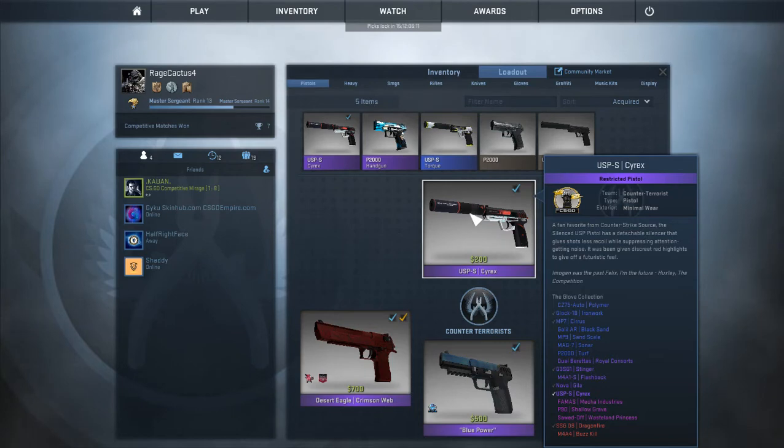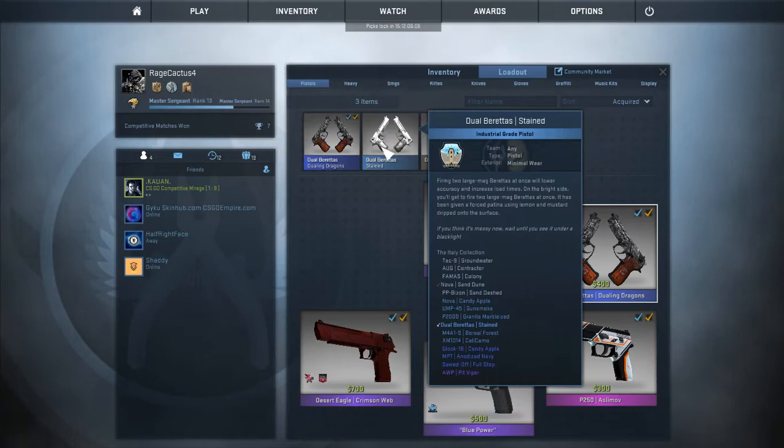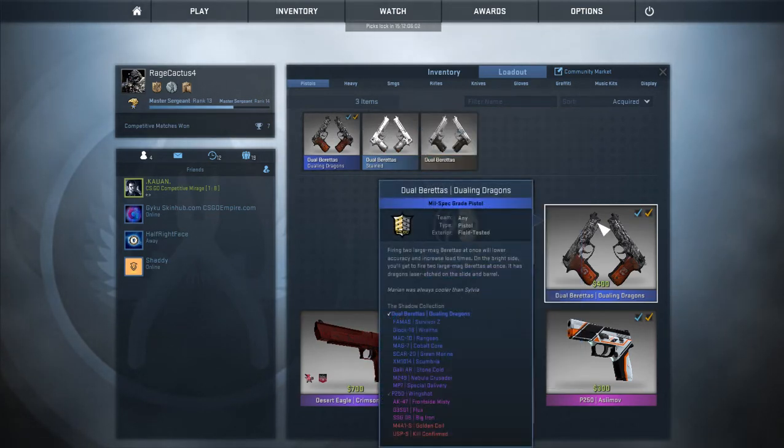Next we have the Dual Berettas. I have the Dual Berettas Stained and then the Dueling Dragons. Dual Berettas don't really have any good skins, and that's why I have this one — it looks cool, it's like 20 cents, so it's cool but it's really not rare or that good.